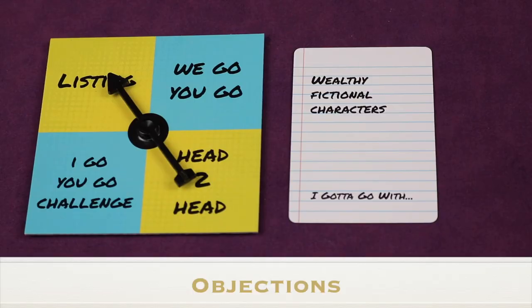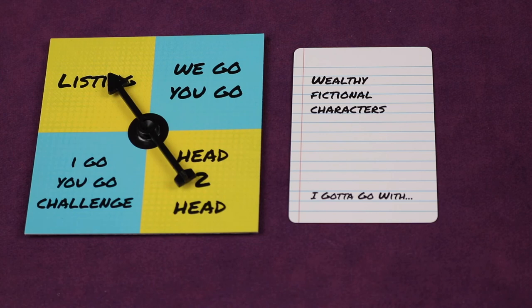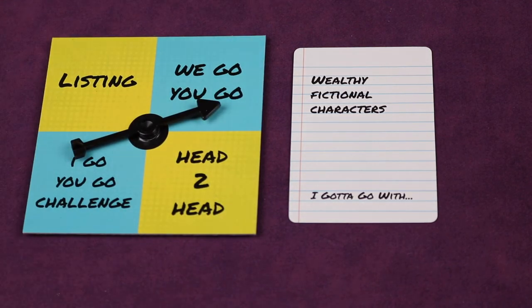There may be times where you'd like to object an answer from another team. The internet is the ultimate judge, and the team that loses the objection will lose two points. In yellow rounds — listing or head-to-head — answers are given at the end of the round, so you can object at that point. During blue rounds, objections happen in real time: a team gives an answer, another team objects, you look it up, and the losing team gets minus two points. If you lose an objection in a blue round, you're also out of that round. If only one team remains, they get the five points as normal.